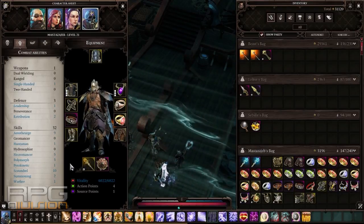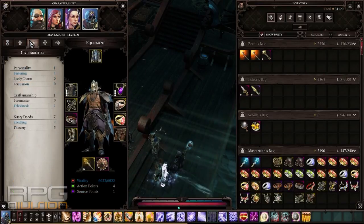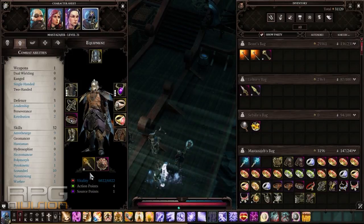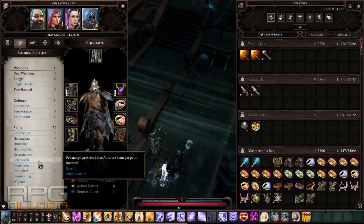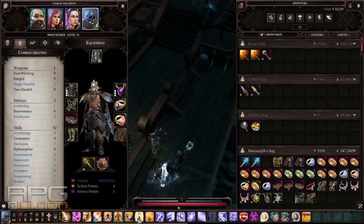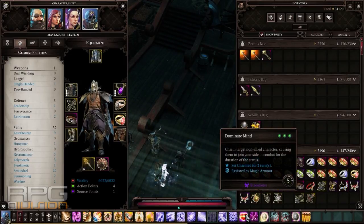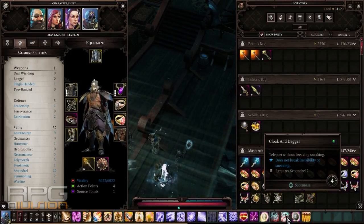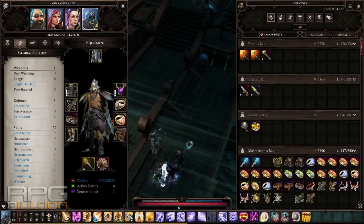The fourth character is an exact replica, with a lot of thunder runes boosting his air resistance to 83%, which is great. He has a shield and points in scoundrel, aerotheurge, and a couple into polymorph for flay skin, skin graft, and heart of steel. I also put a couple of points into necromancy because he's undead — he heals himself by dealing massive damage, with some damage reflected back as a heal. He has dominate mind from a ring, plus cloak and dagger, chloroform, superconductor, and closed circuit. Now you know the whole setup.